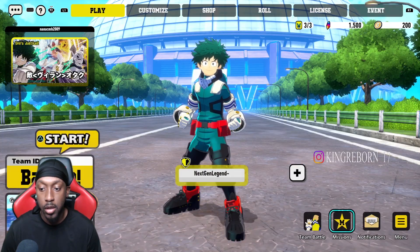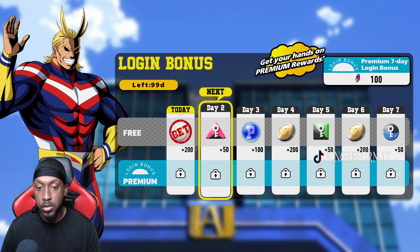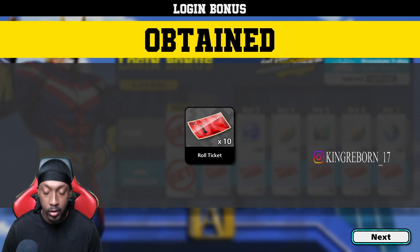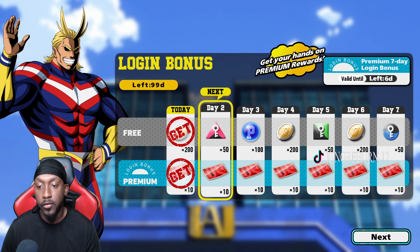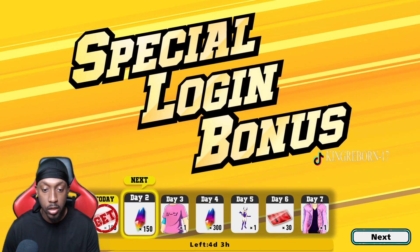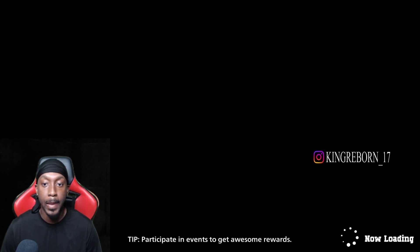Next, go back to the main menu, go all the way down to Login Bonus. Up here it's 100 crystals — look at this, 10 tickets. This is good because tickets are the hardest thing to get in this game. If you want to play completely free to play, I would say spend the 100 crystals and use this. The event is going on right now, so you will get crystals: day two you get 150 crystals, day four you get 300 crystals, day six you get 30 tickets.